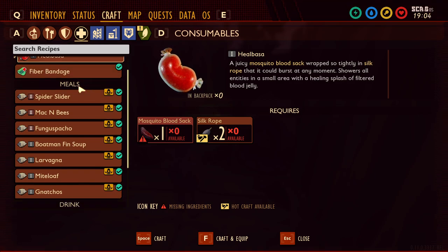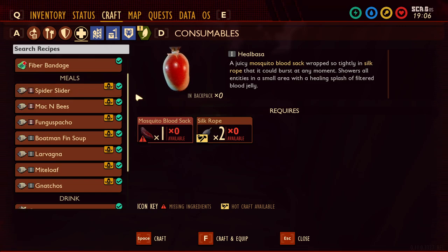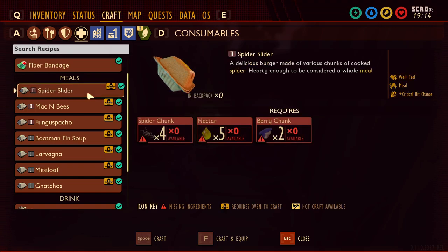Next, we're going to look at the health and healing stuff. The food system was reworked. Acorn bits and mushrooms are now considered snacks, so you can just eat those and they'll give you a little bit of hunger replenishment. But we also have meals now, which require you to cook them inside the oven. The first is the spider slider. Each meal gives you a "well fed" status, meaning you will not lose hunger for eight to twenty minutes depending on which meal you eat — definitely amazing for the longer ones where you don't have to worry about eating for a whole day.